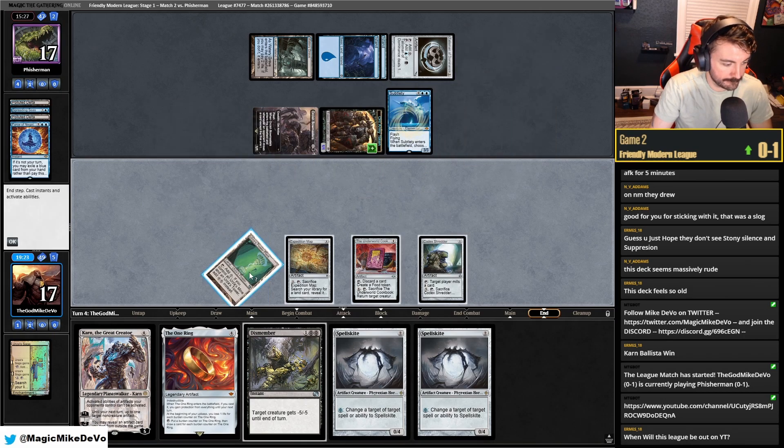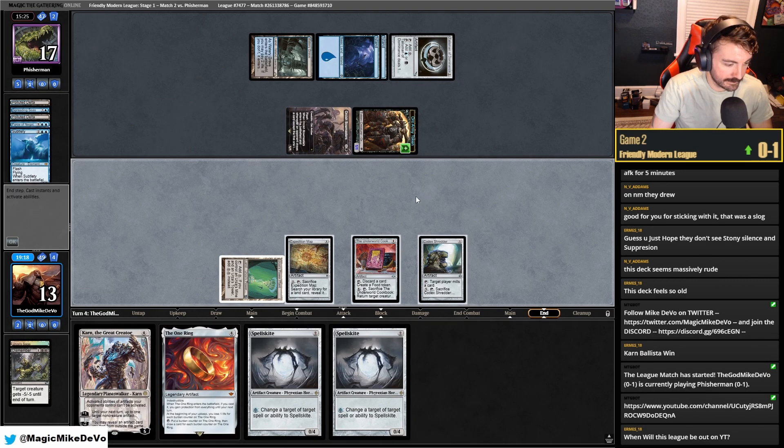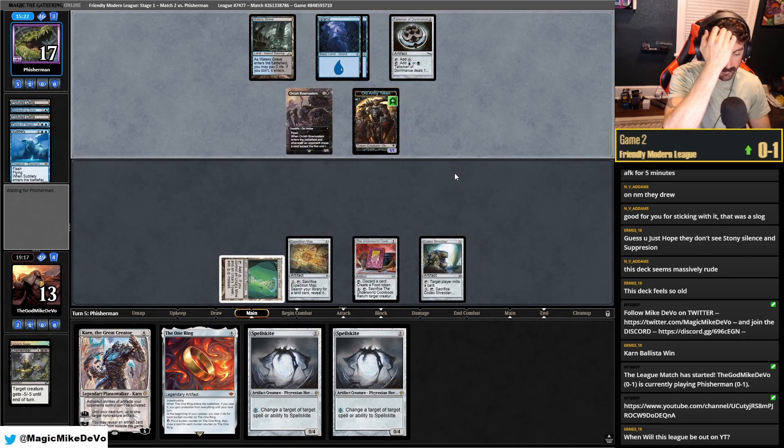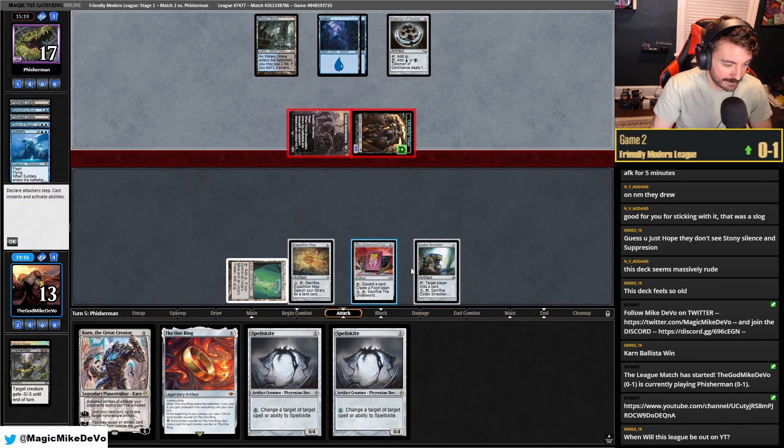Wait wait wait — I'm going to stop auto-yields. I'm going to kill this now, even though I'm going to take more damage later anyway. I just can't believe we're getting screwed. Like they're not doing anything and we just got greedy with that play — should've just guaranteed the land drop.